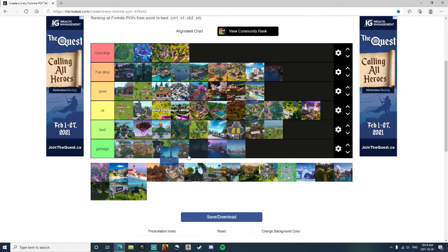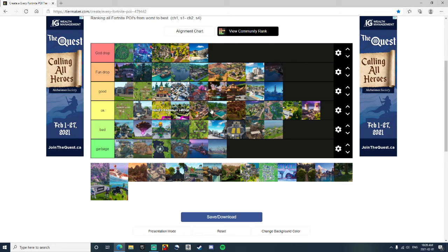The Rig — I'm gonna put this as Good. Tantina's Boombox was pretty good, and The Vault. But it was never in circle, there was too much water, and I think the boss Tantina glitched in the water a few times so we didn't get the Mythics. The Shark — I'm gonna put that into a God Drop. Lots of loot, the Sky Grappler and Scar are both overpowered, not many people there, and it's just a good spot.